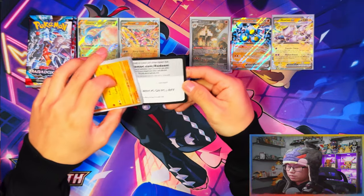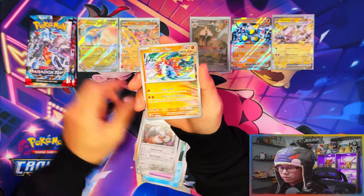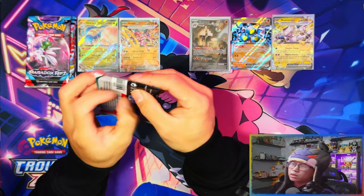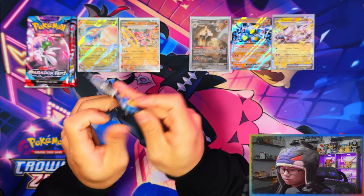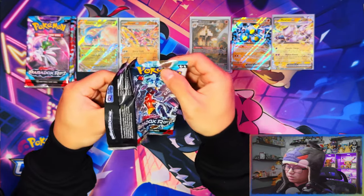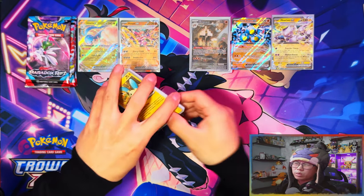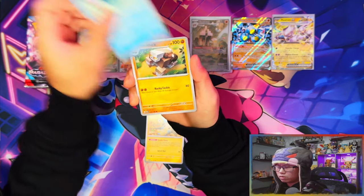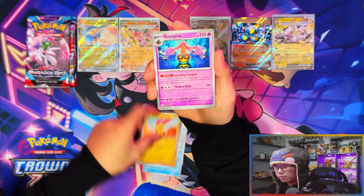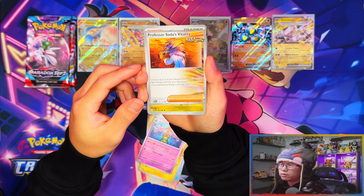Nice - Arboliva ex! Okay, an ex there. I'm hoping this is not the only pull. Super ex Terraform - nice, so that's two exes. Two exes so far from the Pokemon Center one. Hopefully a full art and IR at least, or another IR. The SR I'm not too hopeful about, but the full art and IR I'm hopeful about. In terms of the game, I think the new expansion for Area Zero is releasing soon in December as well.